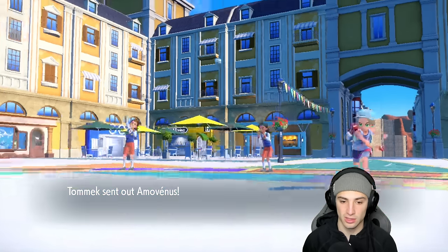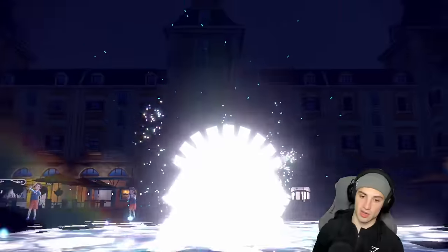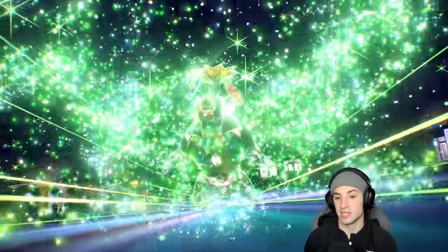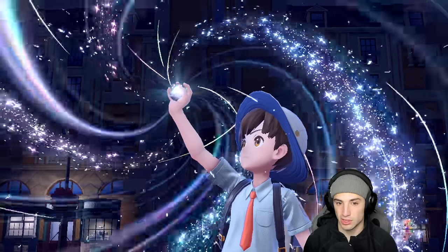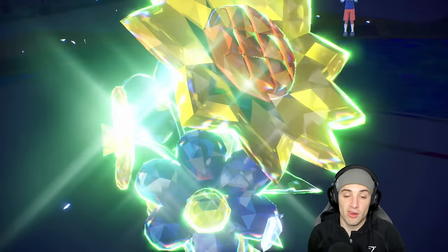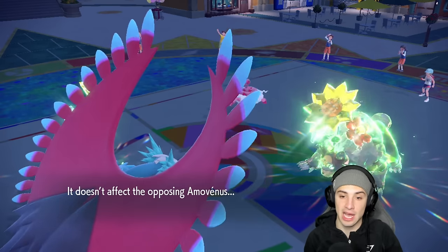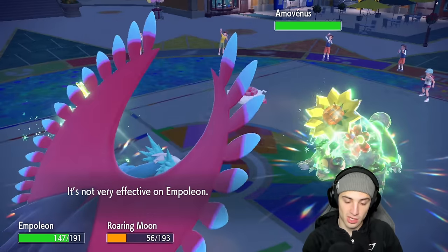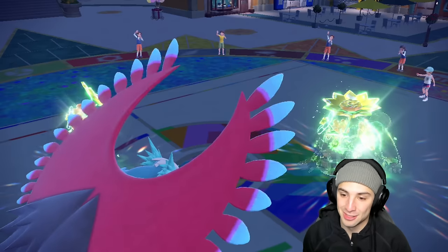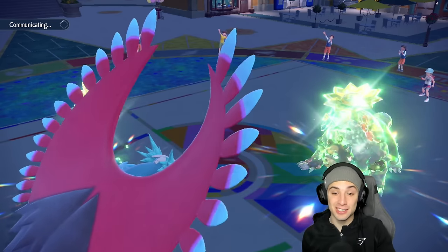They withdraw Ferrothorn and bring in Enamorus. Ice Beam is actually a great call. They Terastallize Ursaluna to Grass - good thing I didn't attack into it. Ice Beam would have worked well. EQ comes out from Enamorus and Roaring Moon takes some damage but doesn't die. Ice Beam dumps on Enamorus and Knockoff slides over - we knock off their Flame Orb! That is huge - no Flame Orb for Ursaluna.